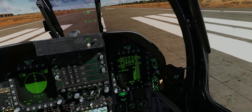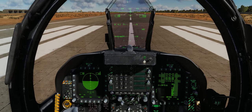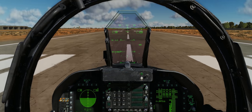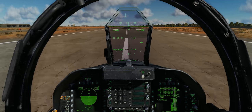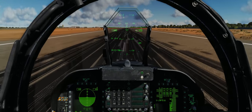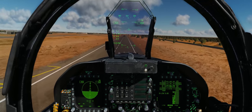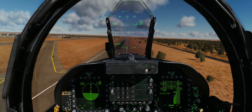Here we go. Let's push the throttles up, punch it, and go for it. Already starting to come left — putting in left rudder. You can see she really doesn't like this loadout. It's a real strain on the FCS. We're going to rotate, bring the jet off the ground, flaps up, gear up. We get a large ballooning effect because the FCS is under a huge workload — bringing up the gear takes a lot.